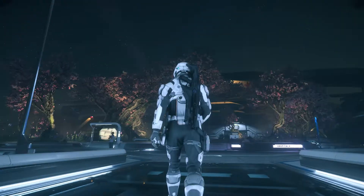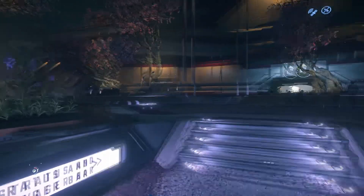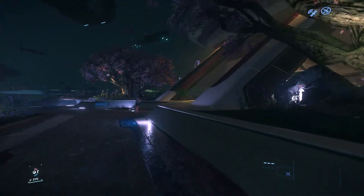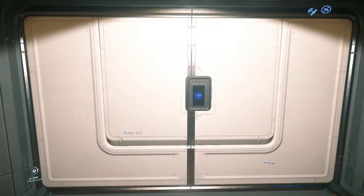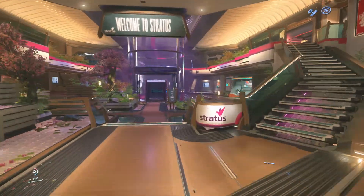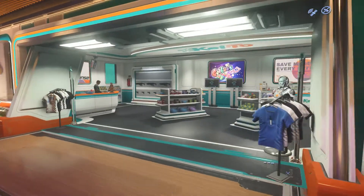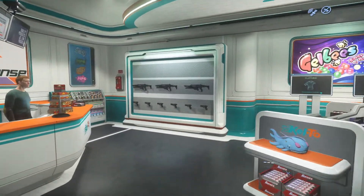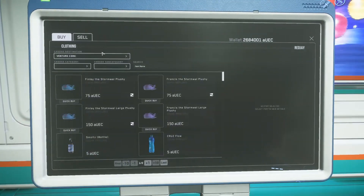I recommend grabbing your medical supplies whether you're solo or working with a group. You'd be surprised how many friends you make when you're able to resurrect people or heal yourself and stay in the fight. Inside Stratus you have basically an all-in-one store - they sell gift shop shirts, shotguns, and sports drinks. There are your R67s, your L86s, and also mods for these weapons.